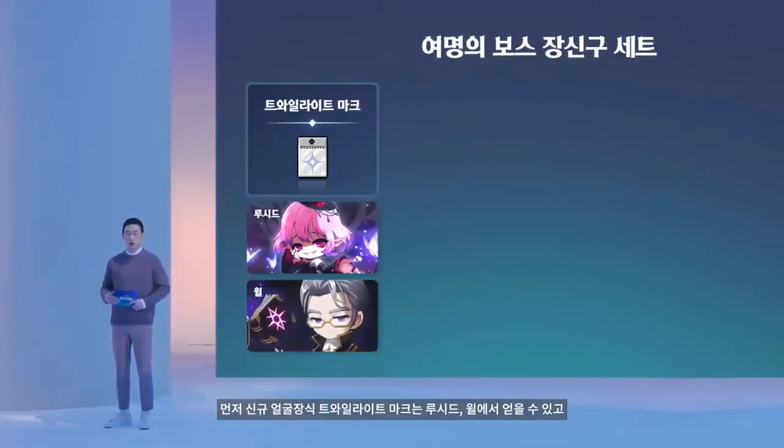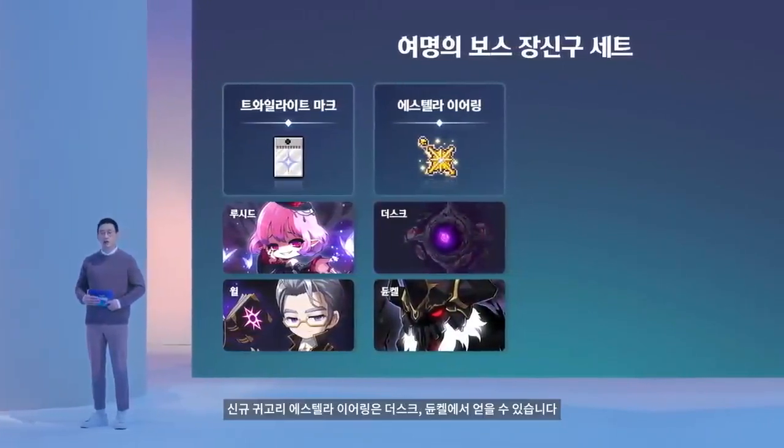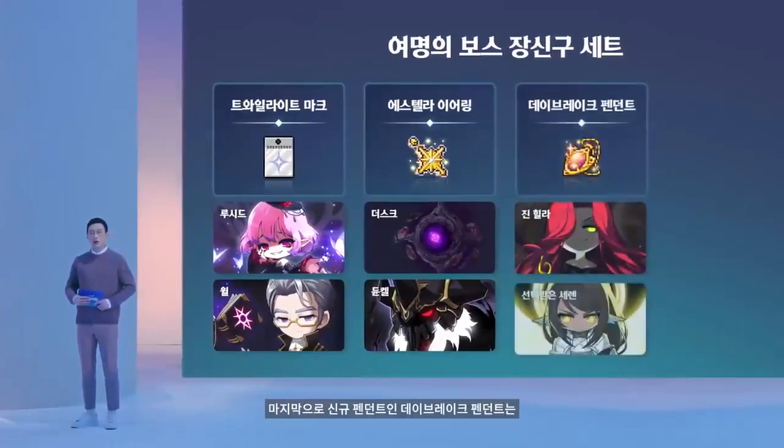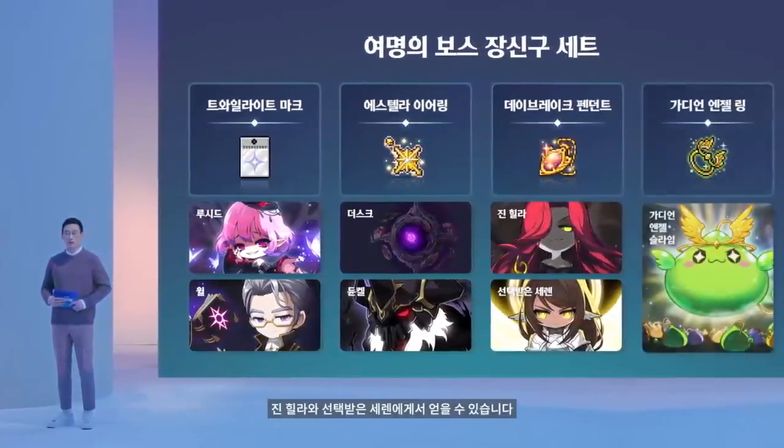I don't think the accessory set will replace Superior Gollux because it's very hard to replace Superior Gollux scrolls and it's just very broken, so I don't think that'll affect us too much. The slime ring will drop from Guardian Angel Slime, which we already have, but it will just be put into another set instead of the current boss set.